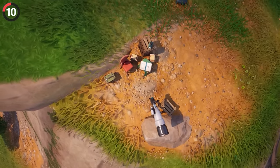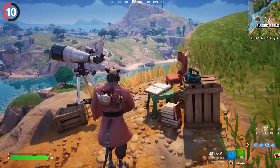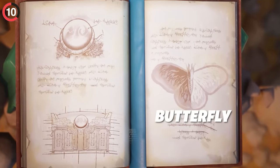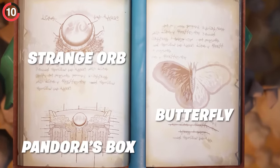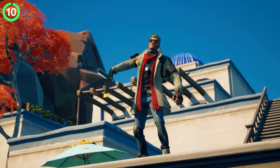One of the strangest secrets from the update involves a telescope at Ruin Reels. It looks pretty normal — who would even notice it? But nearby there's a chair with an open book, and reading the pages you'll see a butterfly, a strange orb, and Pandora's box. This is a story from Greek mythology teasing Season 2's Ancient Greece theme.